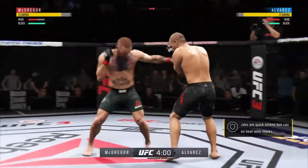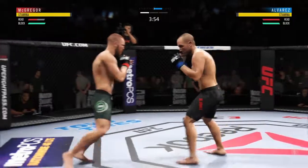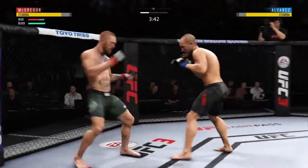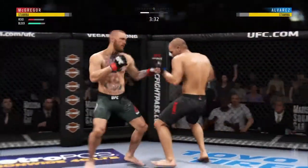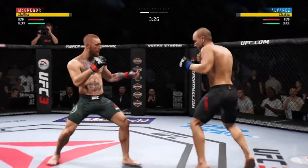Lands a big right hand early. This is crazy! Oh my goodness! Huge shot there, lands flush. Wow. Joe, you gotta fault the strategy here — I'm not saying he bet on the opponent, but he's moving right into that straight punch and right into his opponent's striking range. He would be wise to get his head off center.